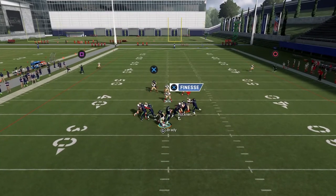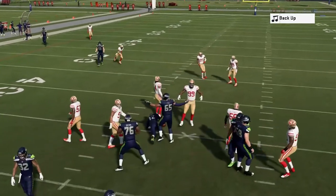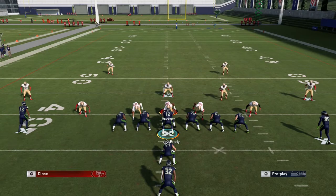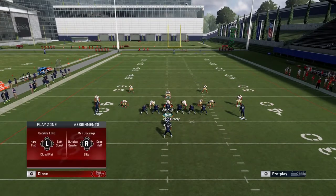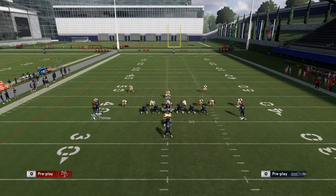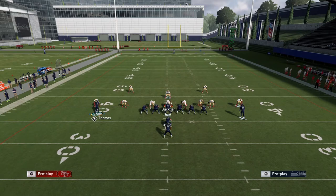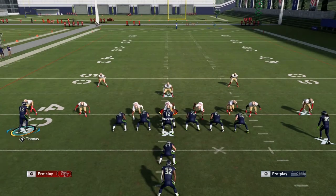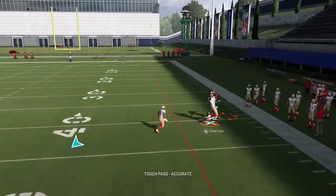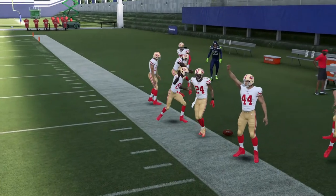You'll see the cornerback is sort of there on the corner route. I could still throw it, but it's a tough read to make. I'll snap the ball and throw this — you see he's right there. That was a touch pass and not ideal. If that's a bullet pass, that's a pick.